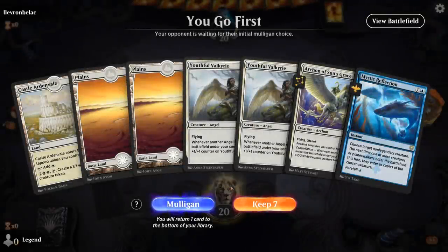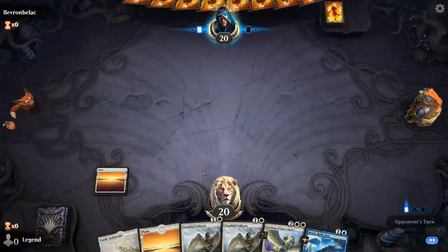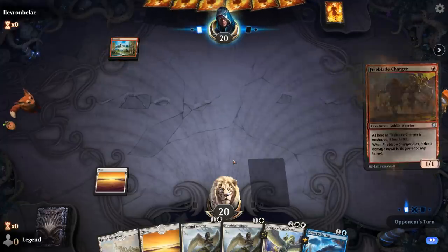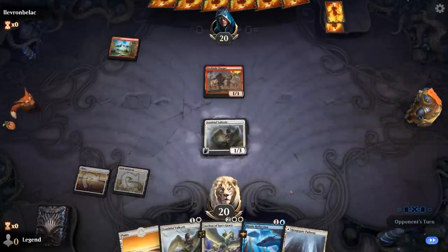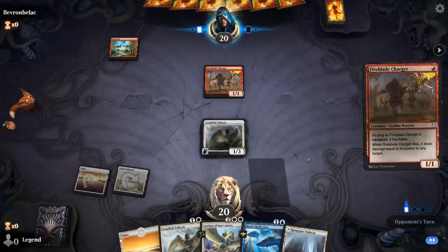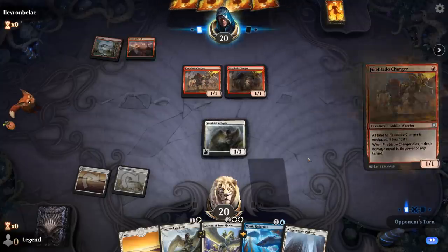We're on the play, and this hand isn't particularly exciting but we do have double Valkyrie early on and one of our combo pieces with Reflection. We still need some blue mana eventually, but if we draw Hoplite we're in business. We will need blue mana for Raven's Warning. Play Valkyrie. Opponent appears to be on Mono-Red — there's a second Charger, so Valkyrie can block.